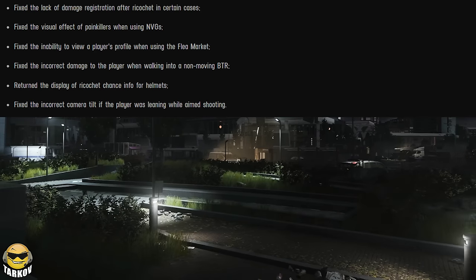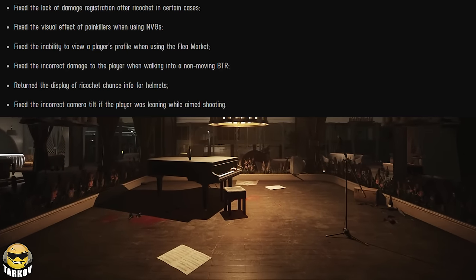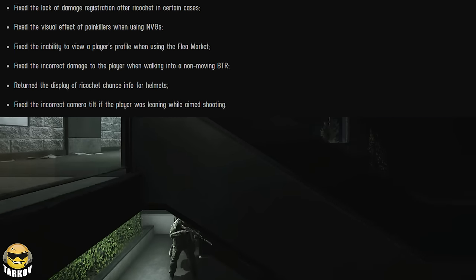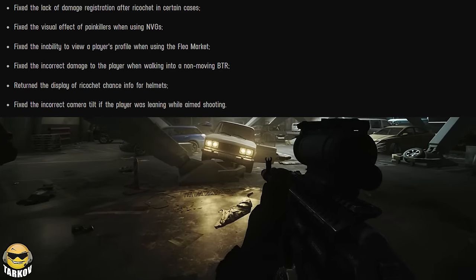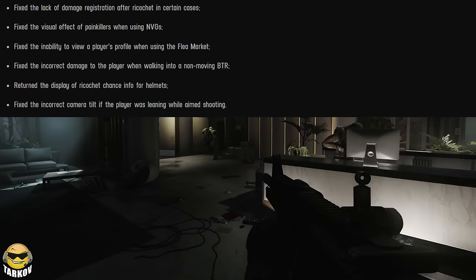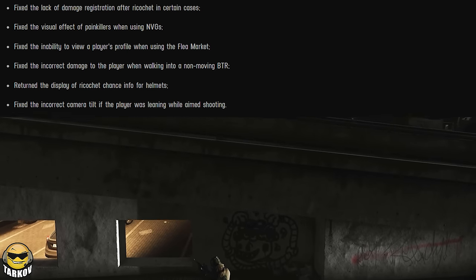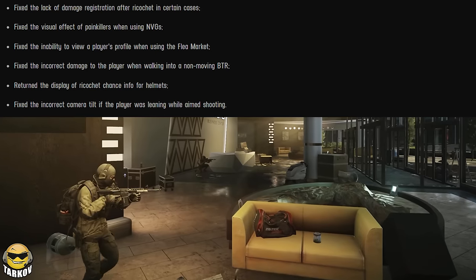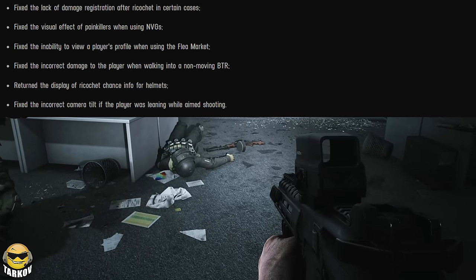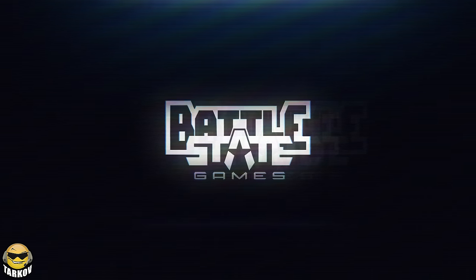Fixed the inability to pick up loot at the Terragroup Business Center on Streets of Tarkov. Fixed a significant FPS drop in offline raids after changing the vaulting over medium obstacles option in settings to auto. Fixed the lack of damage registration after ricochet on certain cases. Fixed the visual effect of painkillers when using NVGs. Fixed the inability to view a player's profile when using the flea market. Fixed incorrect damage to the player when walking into a non-moving BTR. Returned the display of ricochet chance info for helmets. Fixed the incorrect camera tilt if the player was leaning while aimed shooting.